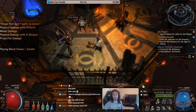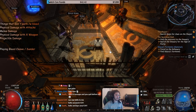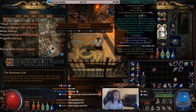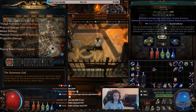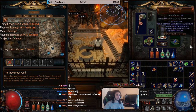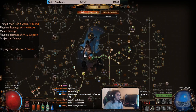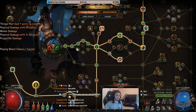One thing that's super important to note: bleed does not scale off certain tags. You cannot use 'physical damage with attacks' because bleed as a mechanic does not scale off your hit — it scales off your weapon damage and modifiers before the hit. That said, generic physical damage on the passive tree will work for it, no problem.